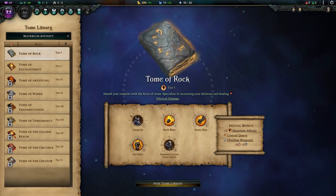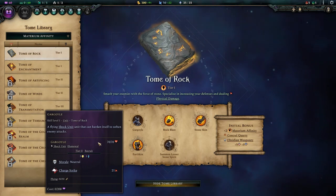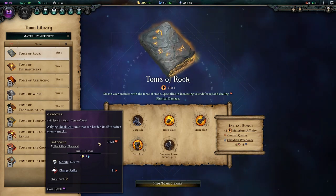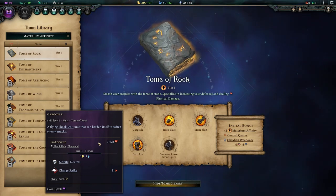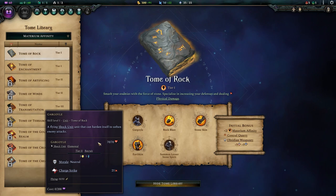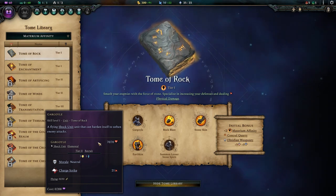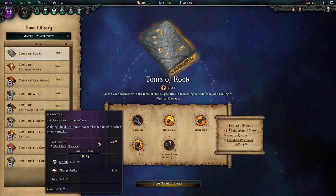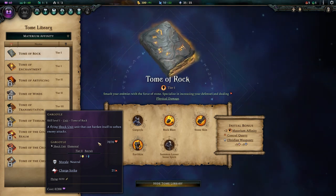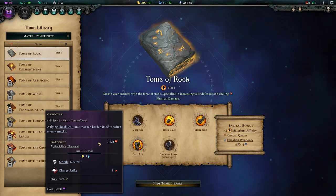The tome also gives us access to 2 units, first of which is the Gargoyle. This is a fantastic shock unit that's also easy to build because it requires 50 gold and 50 mana, which can be very helpful if gold is tight early game. Shock units are rare, especially early ones, and the Gargoyle not only is a shock unit but also flies — helping it charge into enemy back lines, skipping shield units and going straight for archers. Its defense mode heals itself and gives it a free Stone Skin for the cost of losing its retaliation attack. Overall, the Gargoyle is a great investment and can stay very relevant even later in the game.